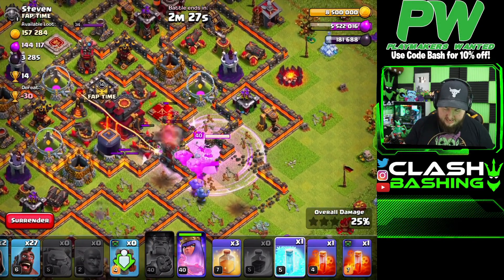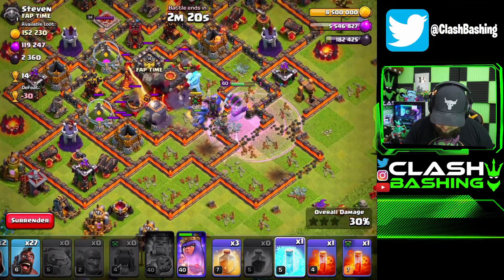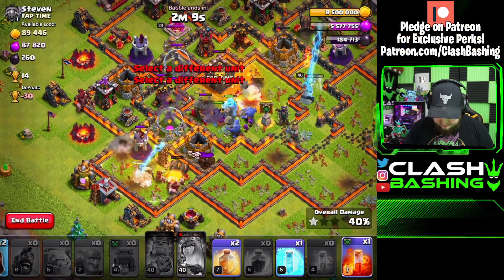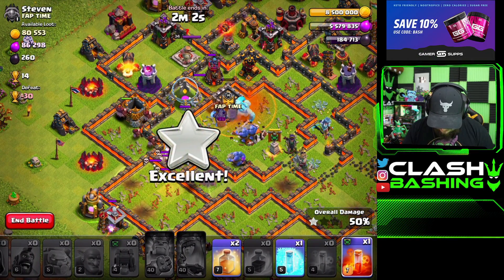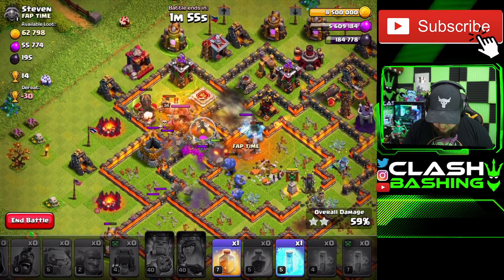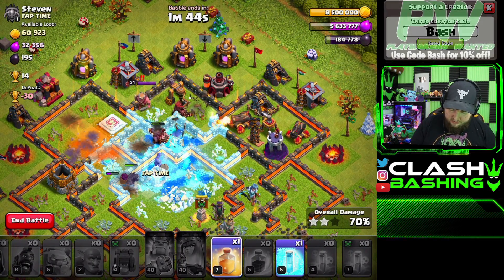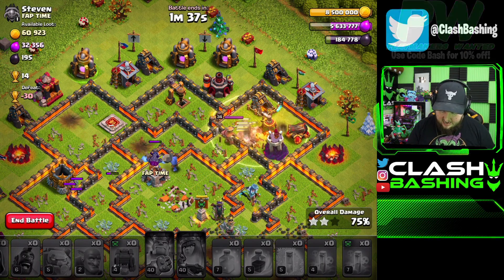Once we have a nice push into the core, we start our hogs. Drop a heal early — we have three heals so it's not a big deal. Ideally poison the clan castle, but you can also use poison on the king as you work through. As the hogs work toward the next compartment, heal and poison near the king. Watch out for skeletons on your hogs — skeletons on hogs means you're going to have a bad time. Save that last heal for the final compartment.